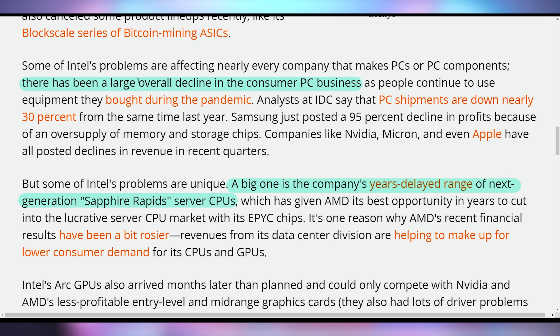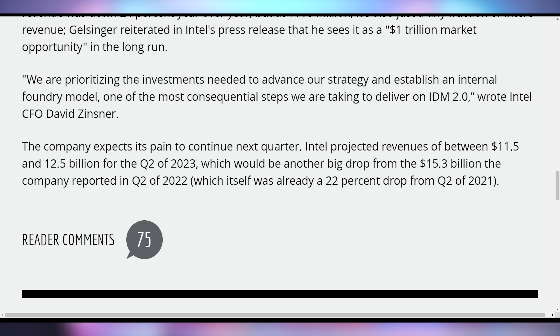A lot of this is because PC sales are down industry-wide — it's not just Intel's fault. However, there are a lot of Intel-specific problems, like the fact that they are ceding so much ground to AMD in the server and data center environment, and they have a whole lot of problems with actually delivering on the nodes they've been talking about. But all of the executives at Intel have seemed very firm and confident in themselves moving forward.